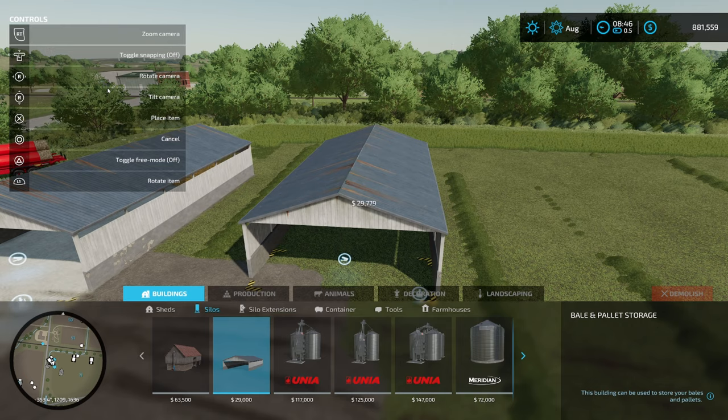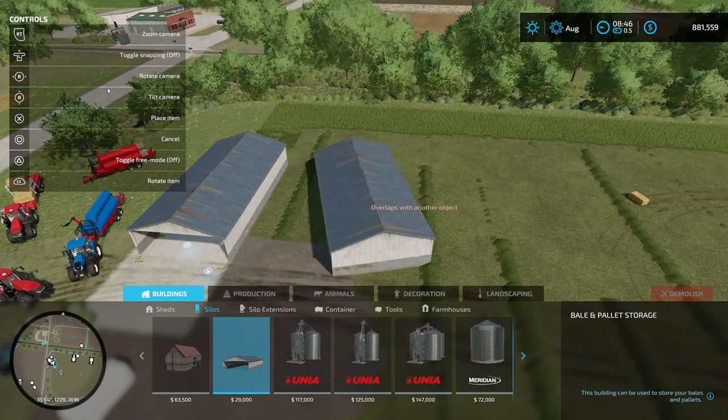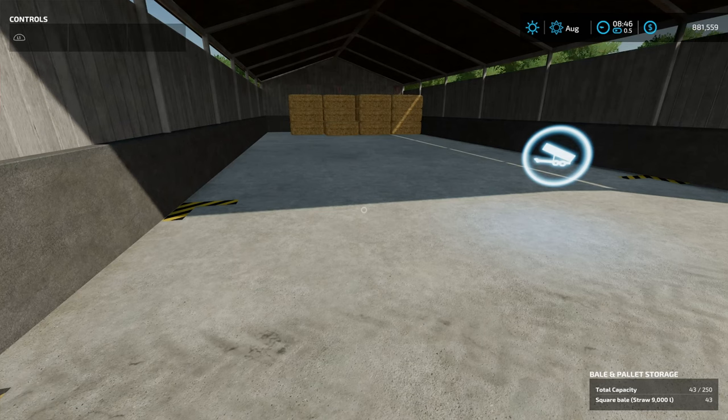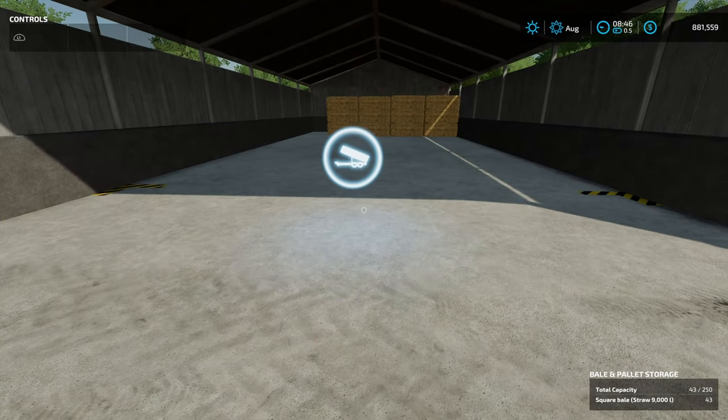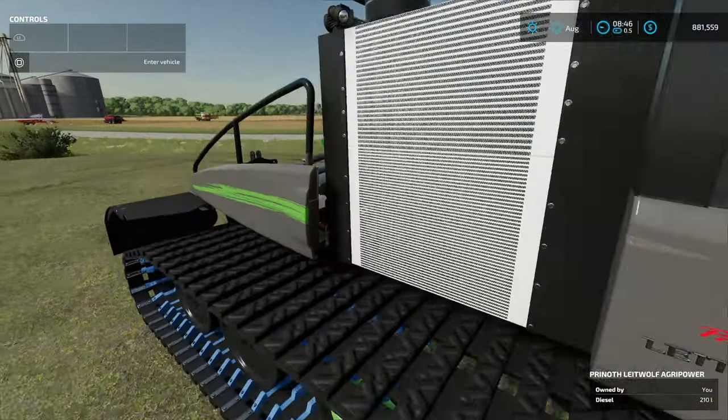You just hit X, put it down, and you're going to be able to rotate this thing around any way you want. As you can see, I've got some other stuff in the way, but it's pretty easy to put down and it's going to make your life so much easier on console. I've already got some bales in there — it's showing 43 bales and they look like they're 9,000 liters each. The next question I have is: how many different things can we put in here?